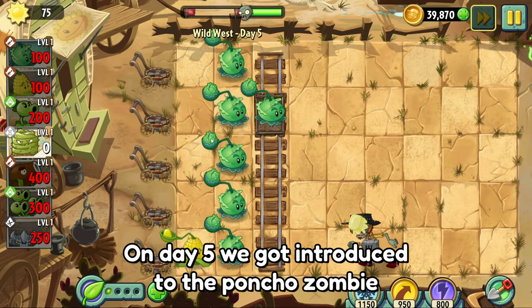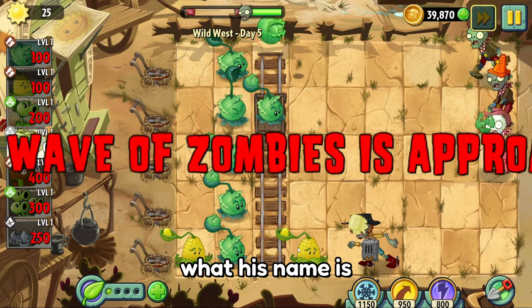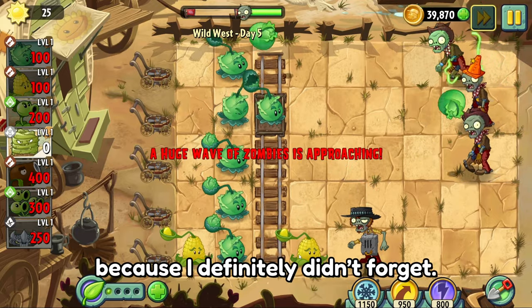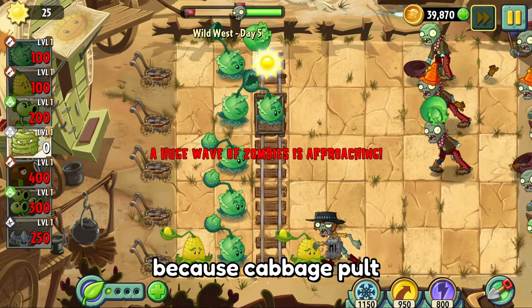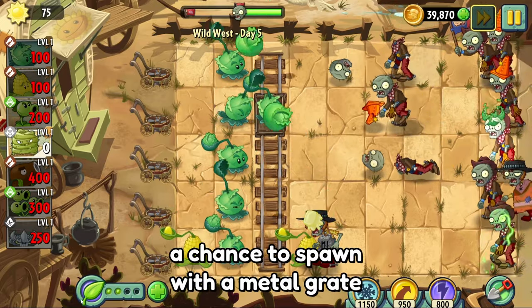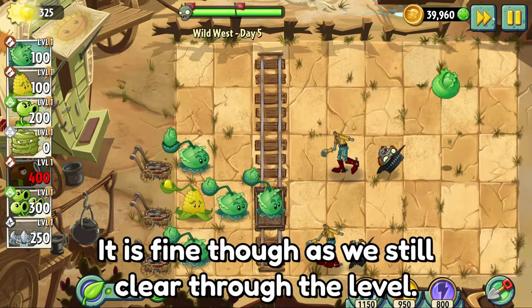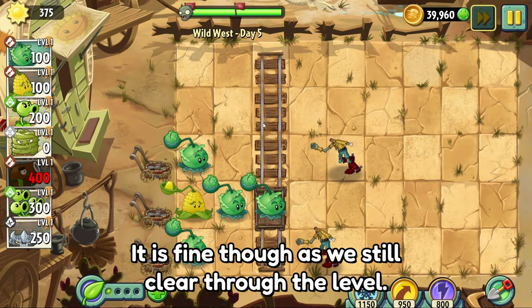On day 5, we got introduced to the puncher zombie — which I definitely didn't just search up the name of. We lost 2 lawnmowers because cabbage pult doesn't deal enough damage to these guys, since they have a chance to spawn with a metal grate which has the same toughness as a bucket head. It's fine though, as we still cleared through the level.